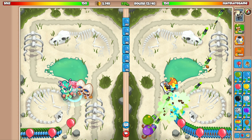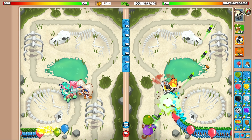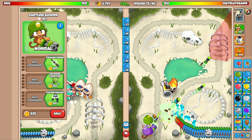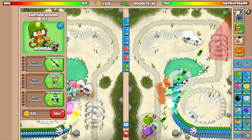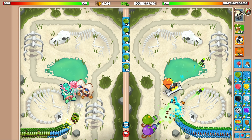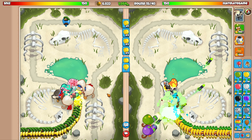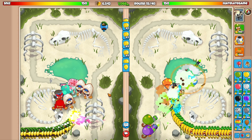It's round 13 — he's still sending us blues. I'm gonna start eco-ing with some greens because he might rush us with strength balloons. Ceramics can be sent on round 16. Now he's going to start eco-ing with yellows, which puts me at ease. He only has ninjas — he's spamming ninjas, probably going for a ton of ninja XP.